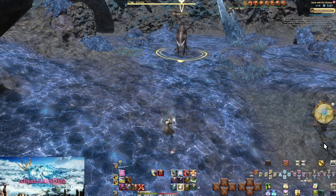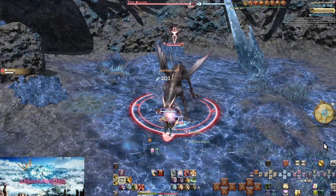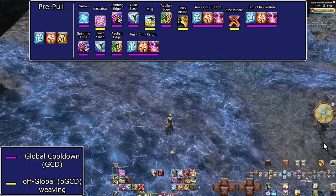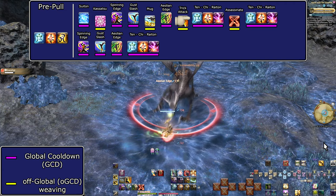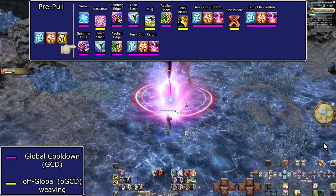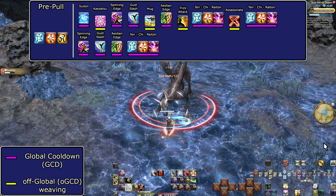This is the main crux of Ninja — putting up Suiton into Trick Attack and Mug, then fitting in as much as you can under the buffs. Here is the level 50 single-target opener: pre-pull Ten-Chi-Jin → Suiton on pull → Kassatsu → Spinning Edge → Gust Slash → Mug → Aeolian Edge → Trick Attack → Ten-Chi Raiton → Assassinate → Ten-Chi Raiton → Spinning Edge → Gust Slash → Aeolian Edge → Ten-Chi Raiton → then 1-2-3 spam until your next Trick Attack window.